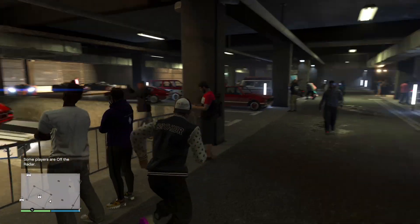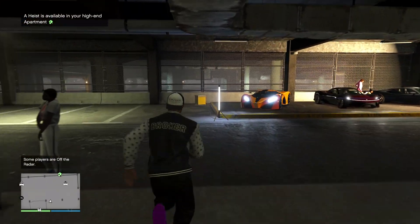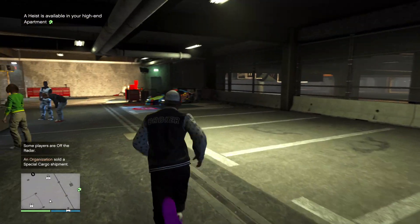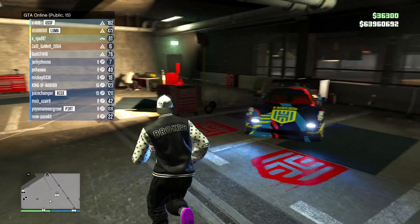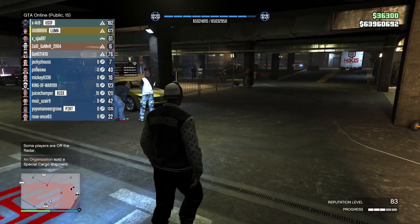Inside the casino on the podium is the Turismo R. For the LS Car Meet, these 3 cars are for the test ride this week, and for the HHW car it is the Grotti Turismo Classic, which is for the HHW works.